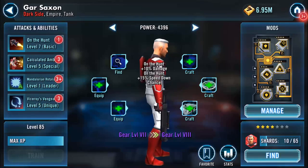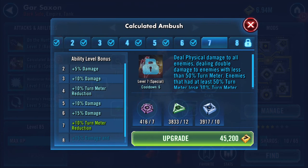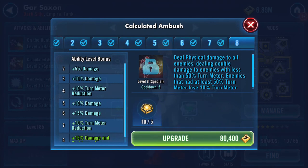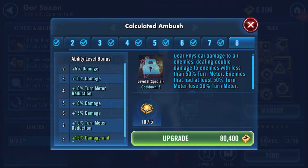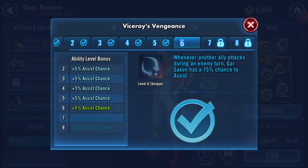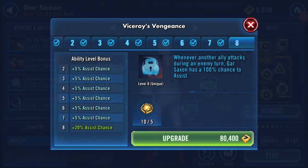That double damage mechanic looks quite interesting. And the upgraded version — enemies that had at least 50% turn meter lose 30% turn meter. I'll do his leadership at some point, but only when I'm happy with his level. At max, whenever another ally attacks during an enemy turn, Gar Saxon has a 100% chance to assist.